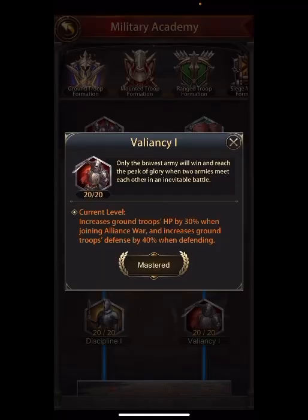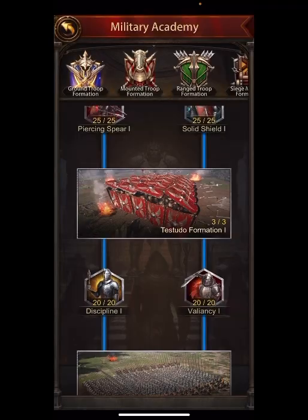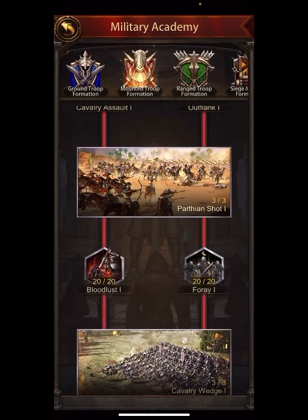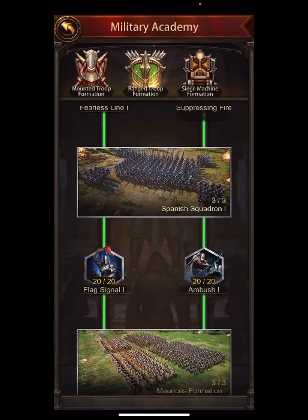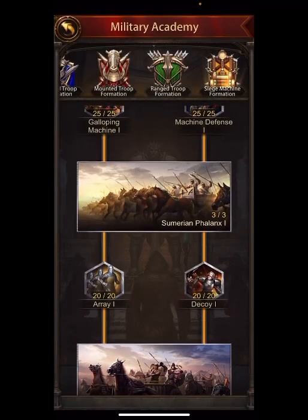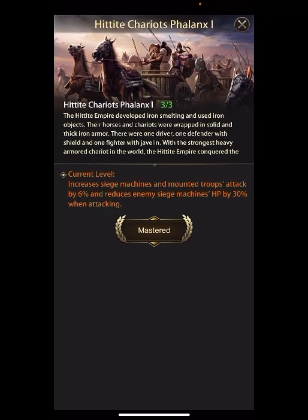All I can tell you is that this stuff is important to do. If we continue along, you're going to see in each level it says 'increase ground troop HP when joining an alliance war' and 'increase troop defense 40% when defending.' So these are the ones you want to concentrate on - they do both offense and defense. You can see level two on every single troop type has that: it does something on offense and then something on defense. Those are more valuable - you're going to get more value out of your tactic scrolls by doing those.